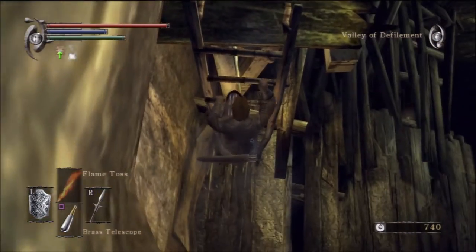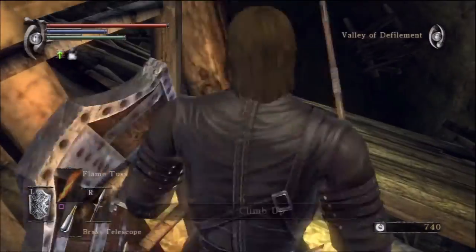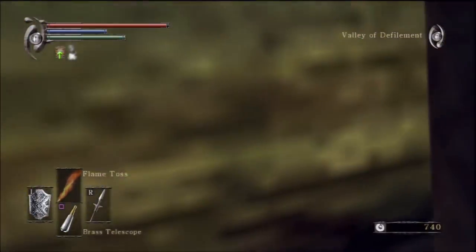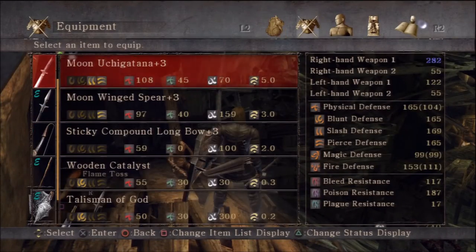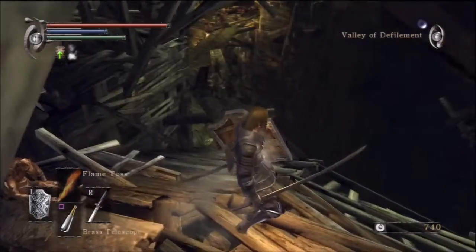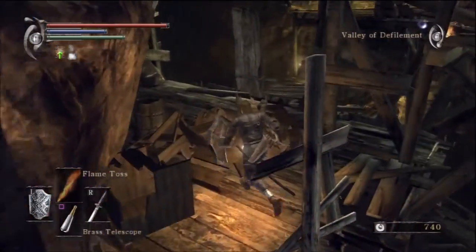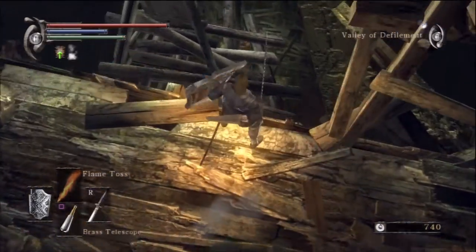Just kind of follow the path I'm taking down here. Most of these enemies are fairly easy to deal with given the weaponry we should have. You can use Flame Toss too — two shots should kill them. Going about the weaponry, if you have some kind of flame weapon, or even if you want to bring turpentine with you and just buy a whole bunch and keep your weapon soaked in it the whole time, these things will be easy to deal with too.